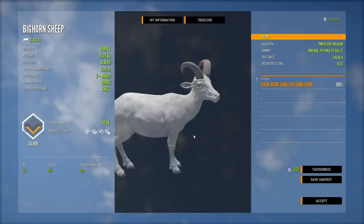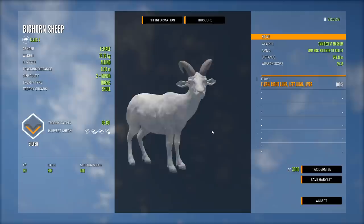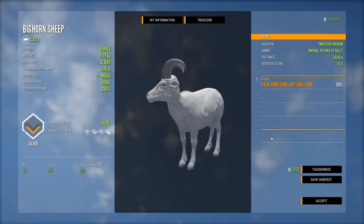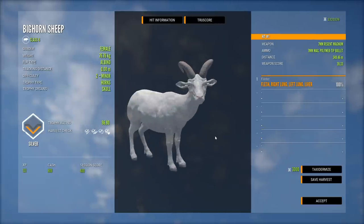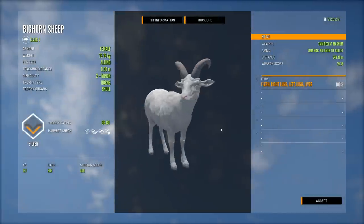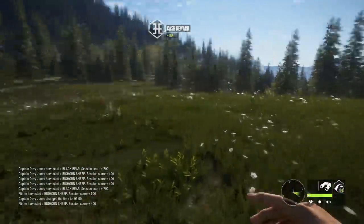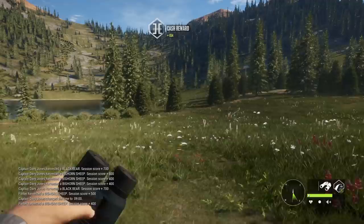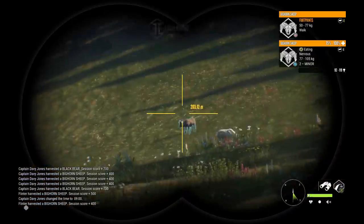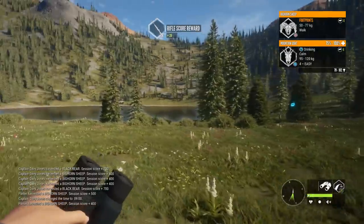It doesn't seem likely that there's ever gonna be a multi-mount for female Bighorn — it would be more likely that it's two rams fighting or whatever. But just in case, we'll save it and have it there. It's still very cool, but the whole thing with the lodge has always been gold or better rares, and I really don't have the room for it. There's nothing I'd like to replace in the lodge right now with that, but still very cool.